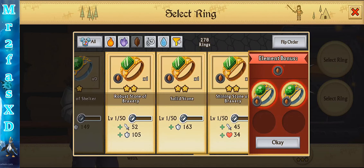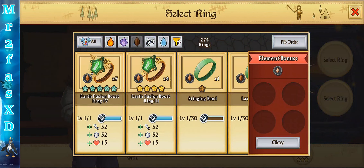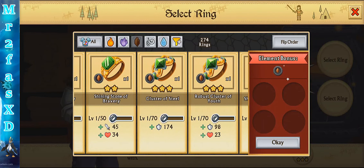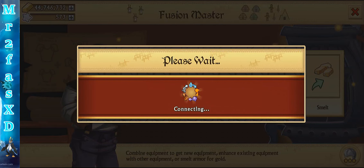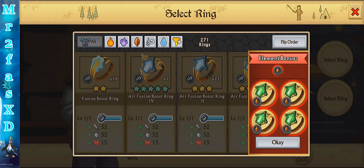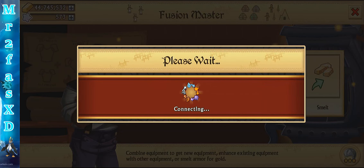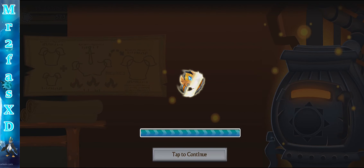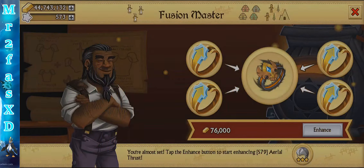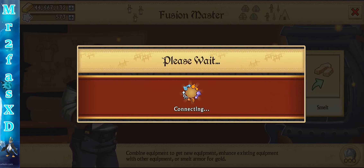I should have bought more fusion boost rings and amulet fusions. I forgot to put another fusion boost in because I know it'll level up really quickly, though I don't have a lot in general. We could just do the air because I don't have anything else that really needs to be enhanced, so let's do that.